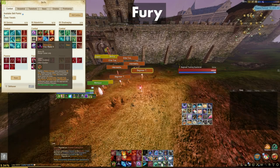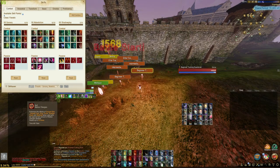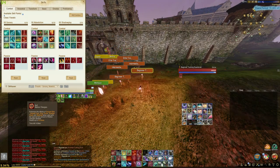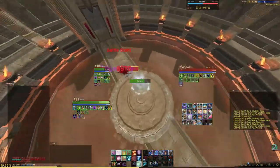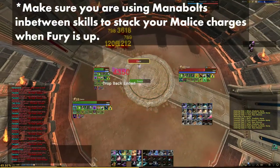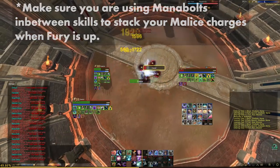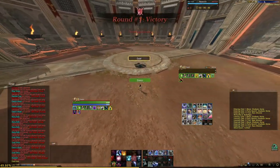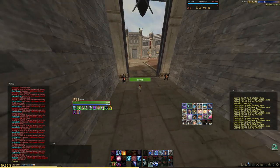Fury is a very vital skill for Malediction users. It allows you to charge your malice stacks with mana bolts to use the enhanced effect for each of the malice-consuming skills. It charges malice stacks for 10 seconds and has a grace period of 5 seconds to cast all of your skills. If you use this correctly, you can get off all of your enhanced skills within a 15 second period. But do not use this mindlessly — it has a 30 second cooldown, so make sure you are able to drop your malice-consuming skills.